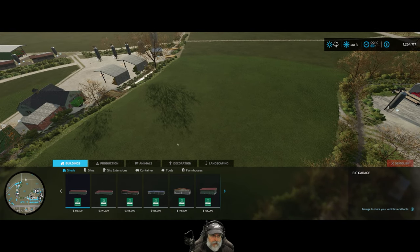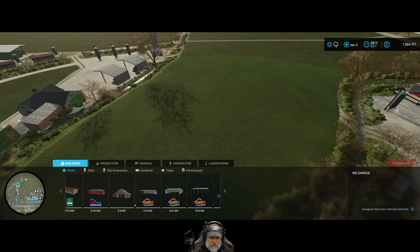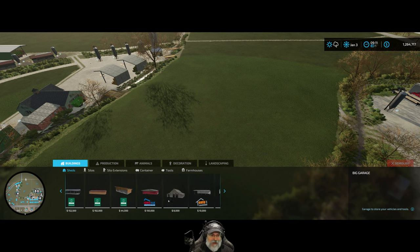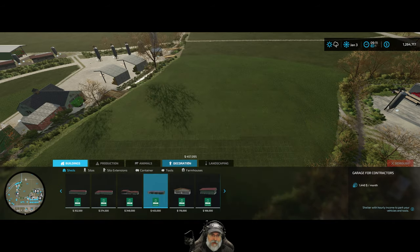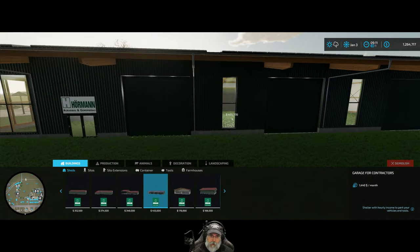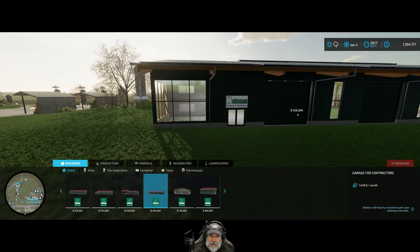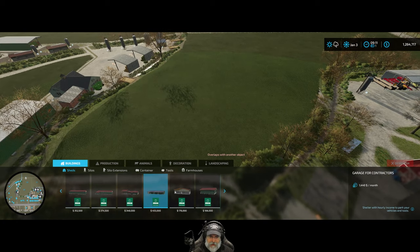We're going to go to sheds and purchase this ridiculously expensive shed here for $340,000 — it's insanely expensive. This one's even more expensive, and it would actually generate money because it's got solar panels, but it's not really what we need.